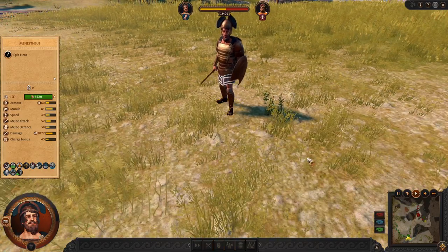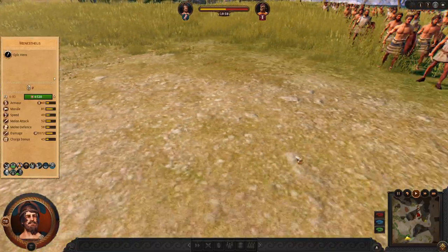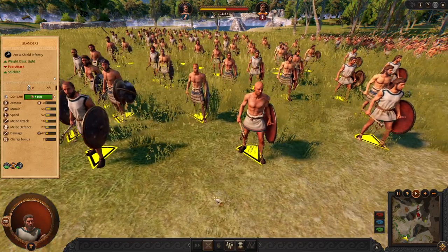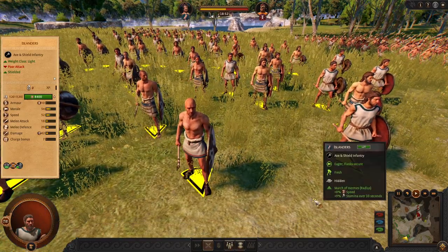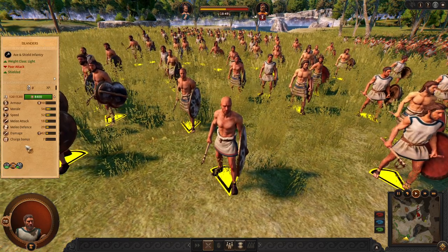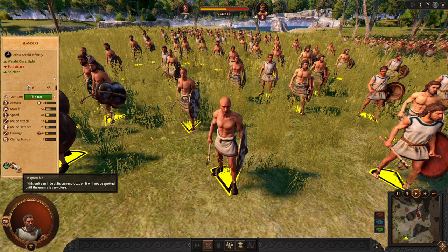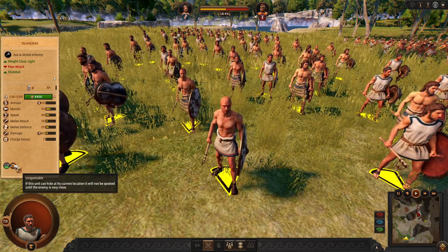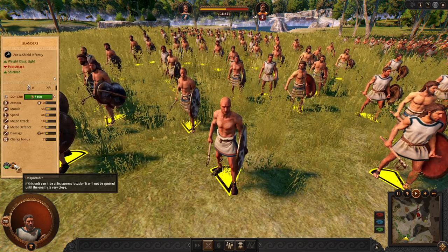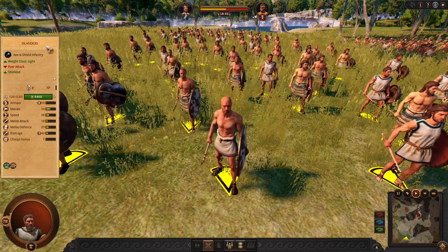Let's walk through his unit roster through this path. We are starting with the Islanders. These Islanders are standard fodder. However, their very unique ability means that they are right now hidden from enemy sight because they are not moving. Otherwise they are the weakest infantry in the game.